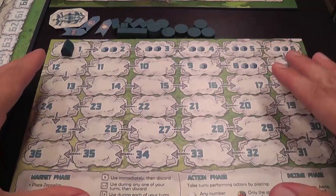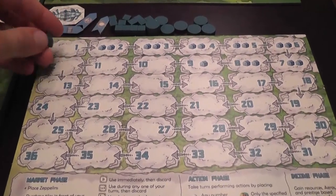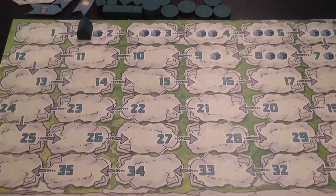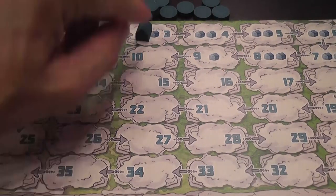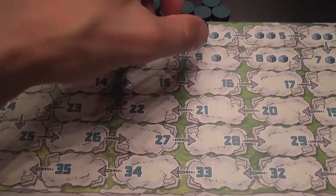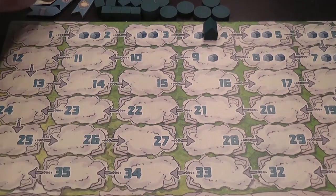Each player has a personal board that will allow you to keep track of several things. For example, how many buildings you have. You have a marker that starts in a box — every time that you build a building you move it to the next building icon. So it will take you three buildings to get to that box, five buildings to go to the box with the four, and so on and so forth. You want to keep track of how many buildings you have, and you will see soon why.